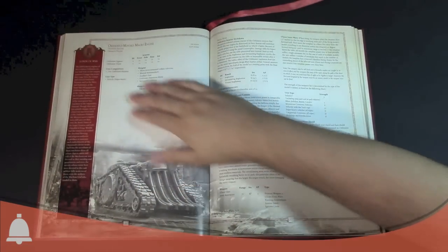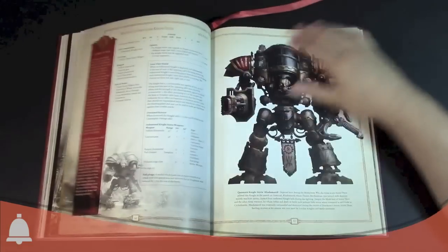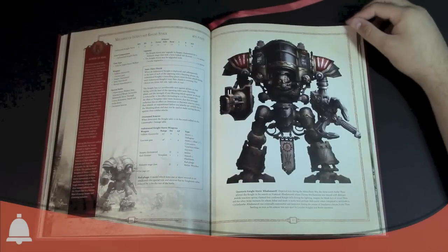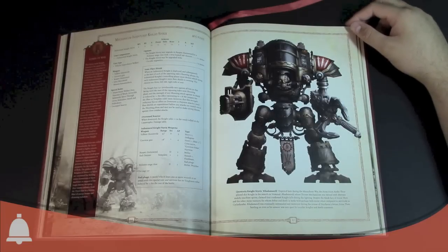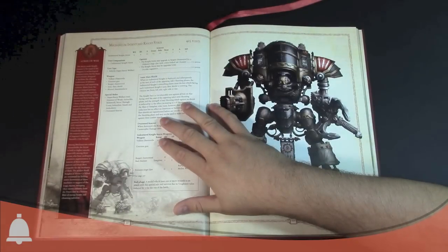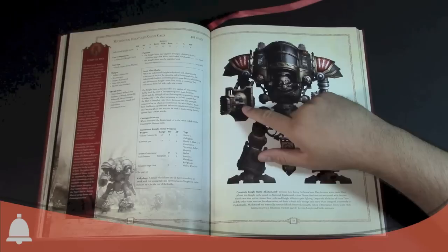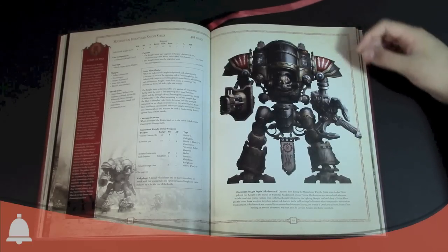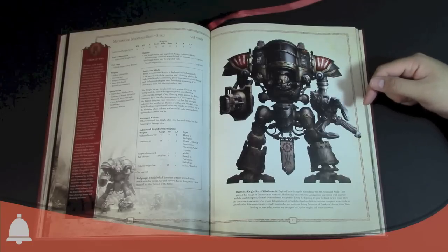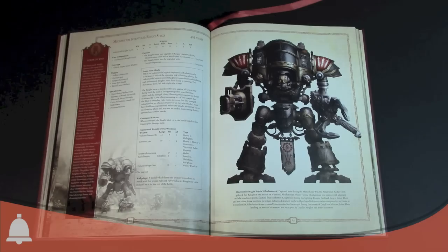There's a macro engine, which is pretty sweet — just all the cool Forge World toys and goodies. Then we have a Mechanicum Indentured Knight. It's got the crazy claw and it is a Lord of War. It has a Volkite weapon, Graviton gun, Reaper chainsword, and a Hecaton siege claw. That's a Strength D weapon, AP2 — a real melee wrecker. Pretty good stuff across the board.